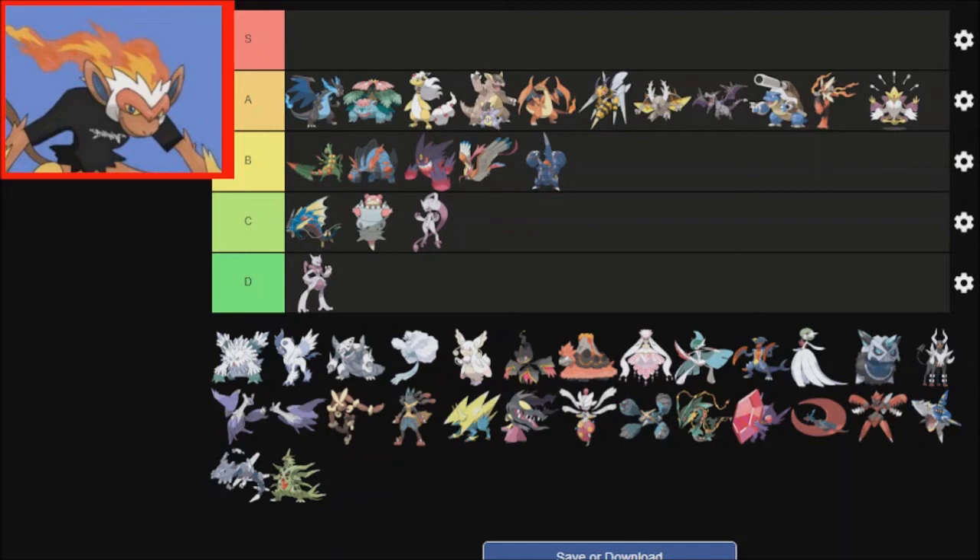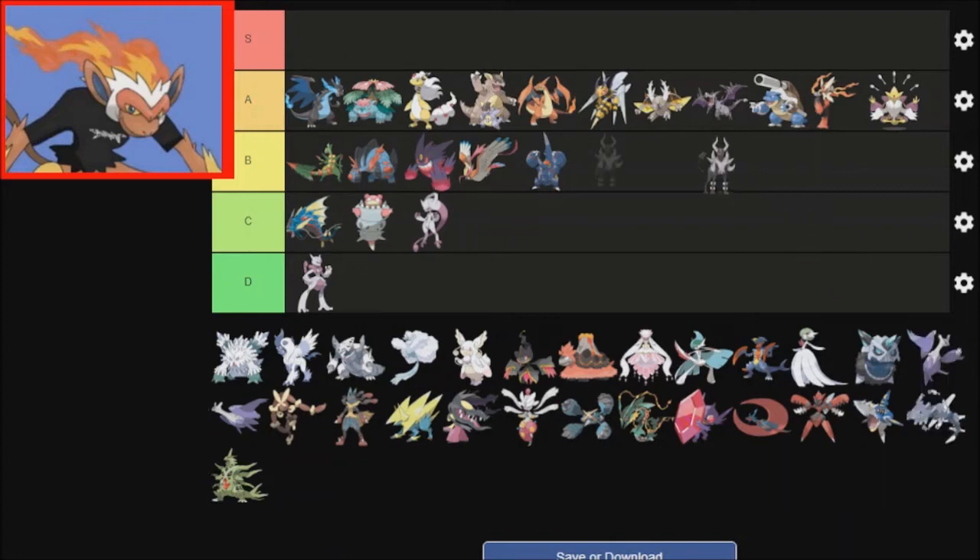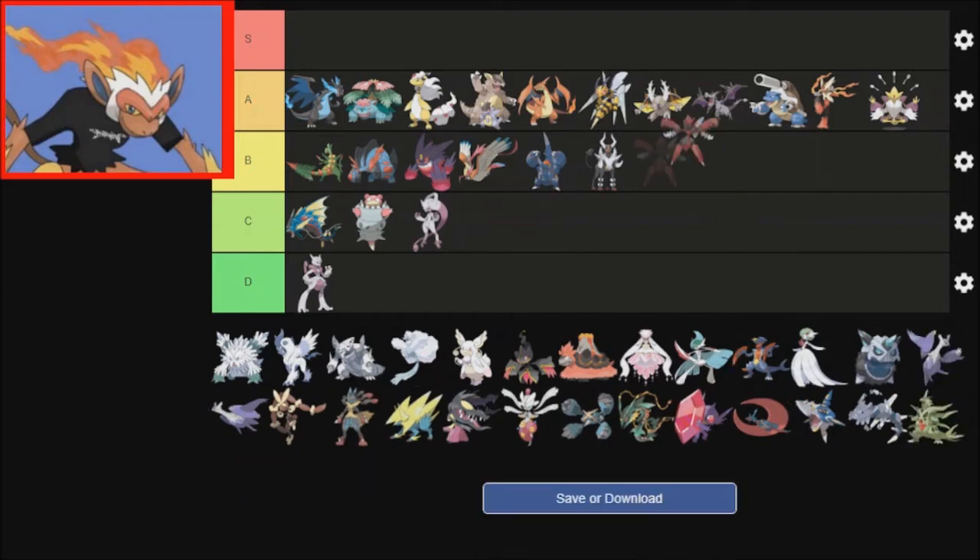Houndoom — the design looks really good, but the ability could be better. Solar Power is kind of weird. I think B is fine. Now Scizor — I'm putting Scizor right in S tier. There's no debate for that. I just love Scizor already, and this just makes it look even more menacing. It gets Technician, and that really helps, especially considering that Scyther and Scizor have the same base stats. And I think that covers everything in Gen 2.